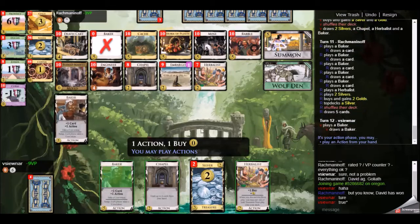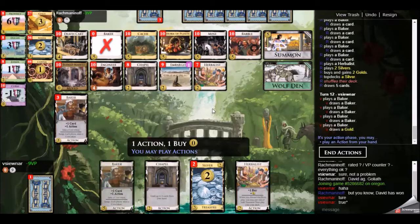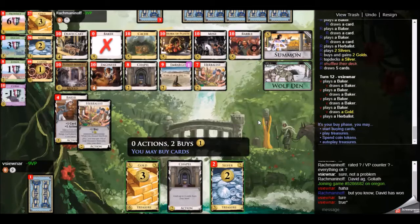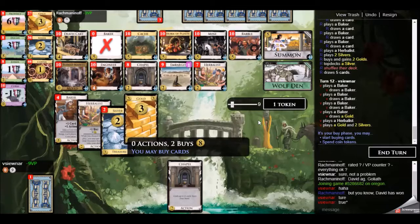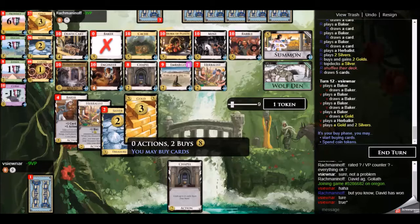My opponent spends some coin tokens and goes up to 12 for a couple of golds, so they only have the one unique in their deck — the chapel. It is unfortunate to have to play with just one chapel, but I think you have to do that in this case — just take the wolf den negative 3 and go with the chapel.